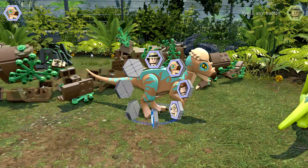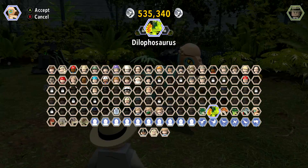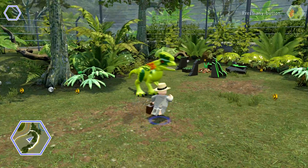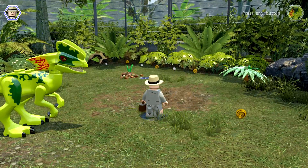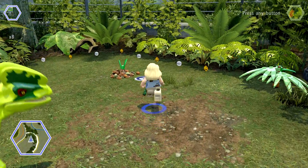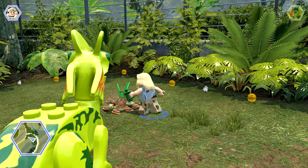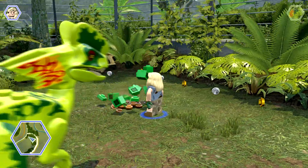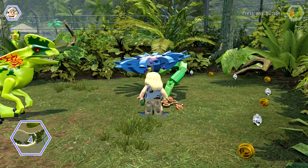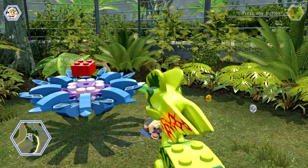Now we're going to switch to a Dilophosaurus to spit on that brick. And now we're going to switch to somebody to water some plants, like Ellie Sattler — water, water away. And red brick, red brick number 13 for me.